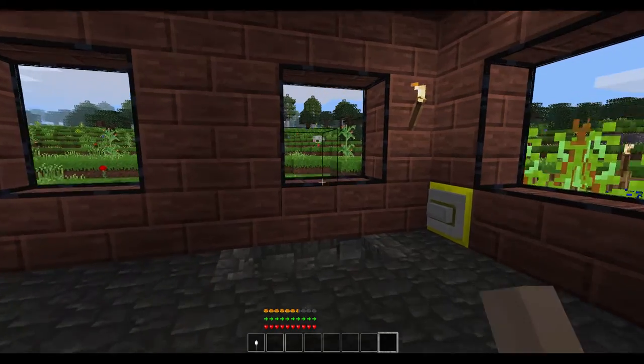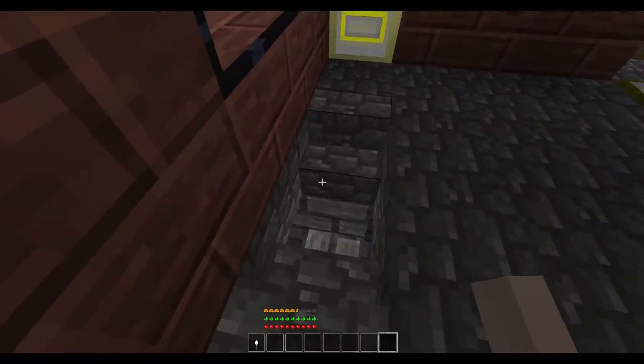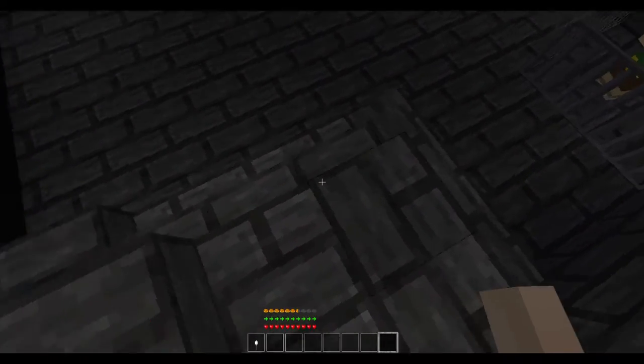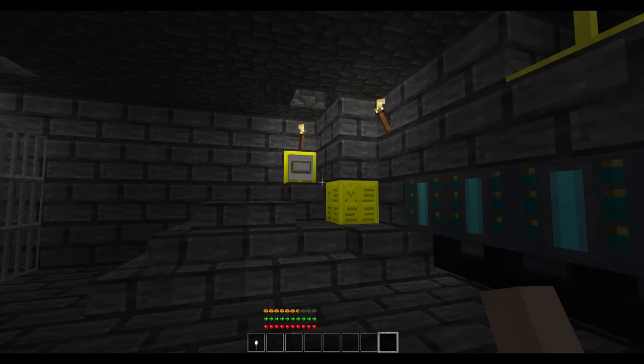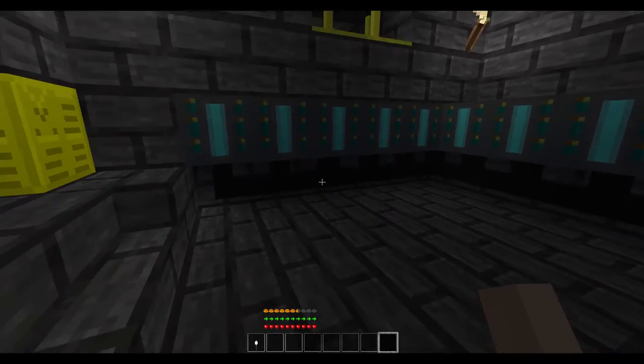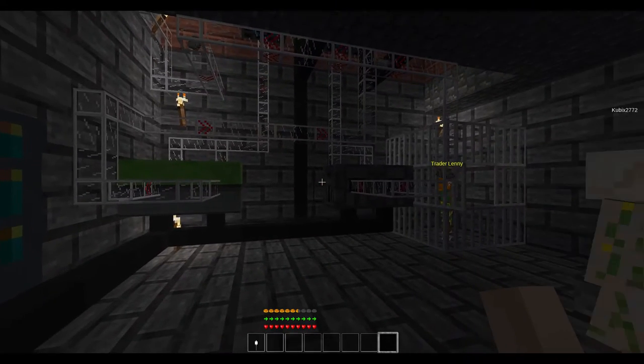Up next is the basement. If we come over here, we can hit this button to summon the piston elevator, which is a little slow going back down — so most of the time I just drop down — but it works well for going back up. Down here we have our battery boxes, along with our smelting system.